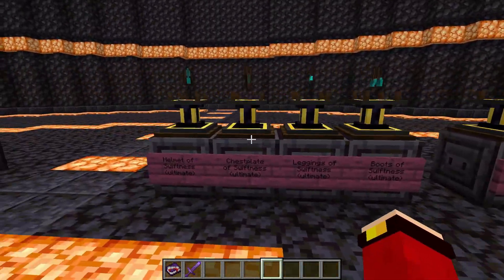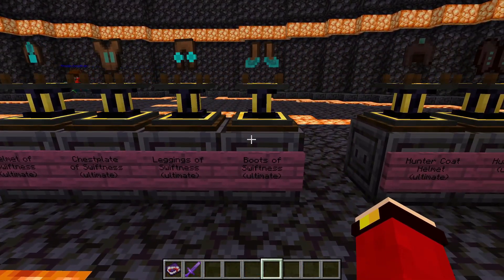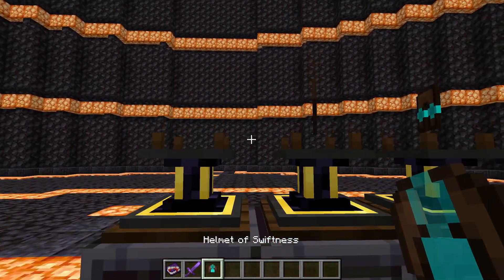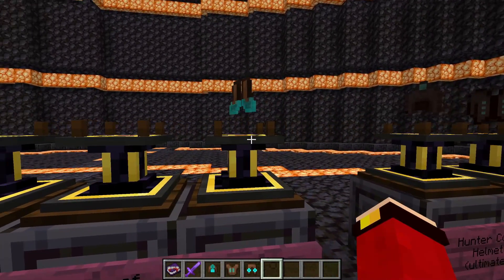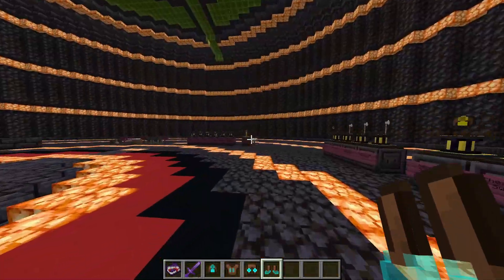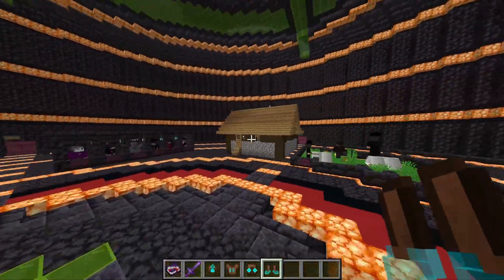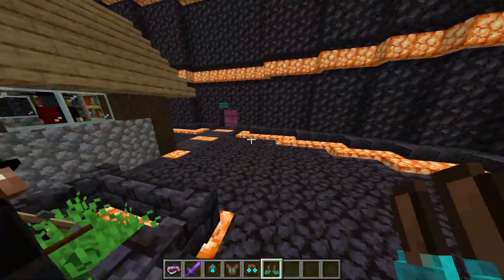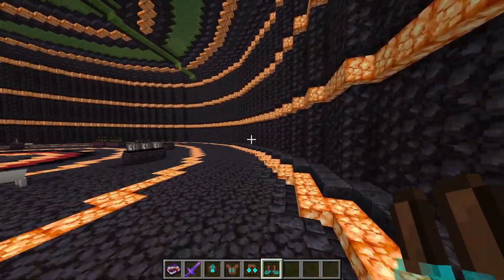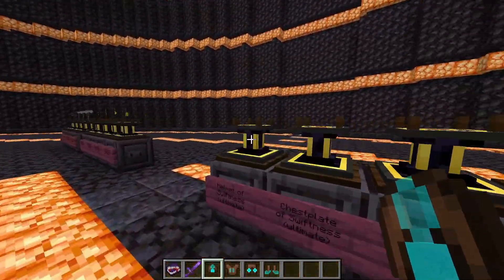This is the ultimate version — these are only found in treasure chests, there is absolutely no way you can craft these. As you can see, they make you a lot faster than the normal swiftness. I'm just running around like a mad lad. It does give you jump boost so you can get over fences and jump like a kangaroo, and you can do long jumps too.